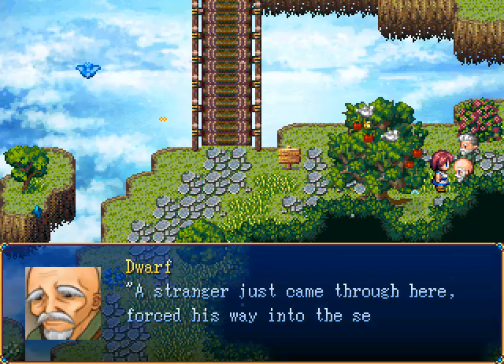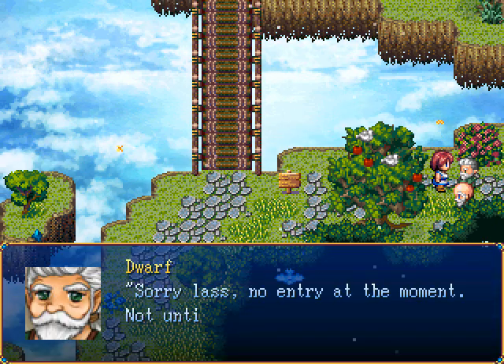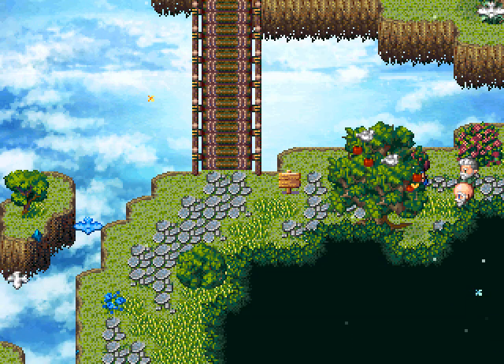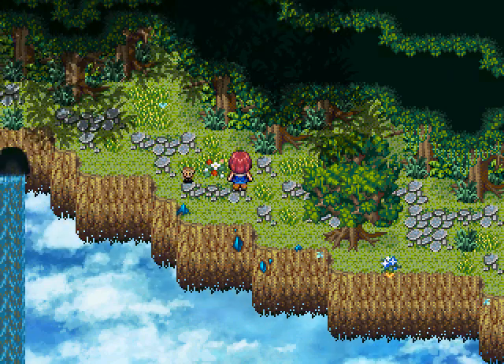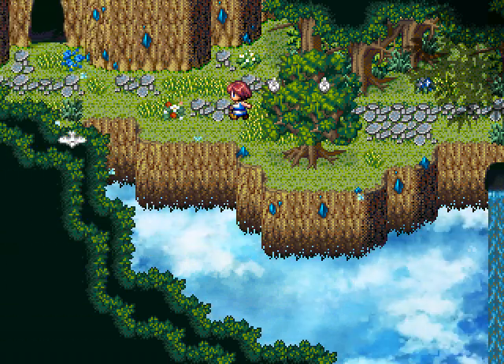Why don't you let me enter? A stranger just came through here — forced his way into the sealed tunnel. This area is blocked off for now. Sorry lads, no entry at the moment — not until that stranger is dealt with. Don't tell me it's Baramon. Now I'm back in the northern part of the Starway after exiting the farmlands. A suspicious looking cave — could this be it?